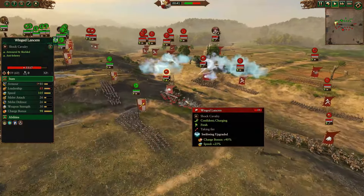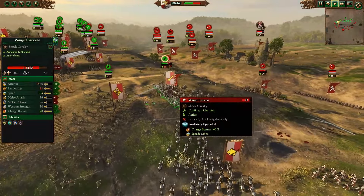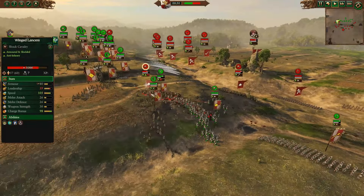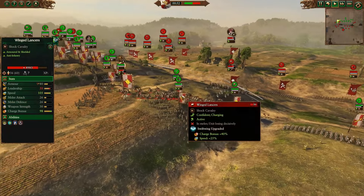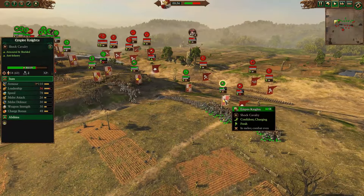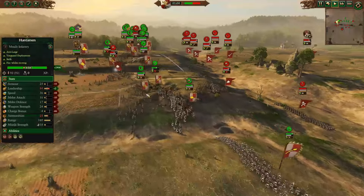In comes the Glorious Charge, Swiftwing upgraded. They come in here and get some decent damage down on impact. They're charging uphill and get countercharged by Empire Knights. The other Winged Lancers are not doing too great against Empire Knights either — the Spearmen are nearby and an uphill charge is not really going their way.